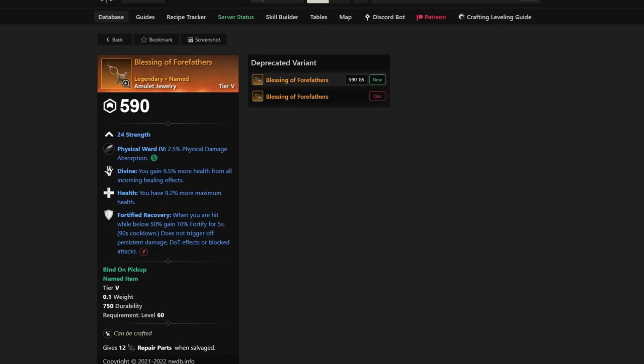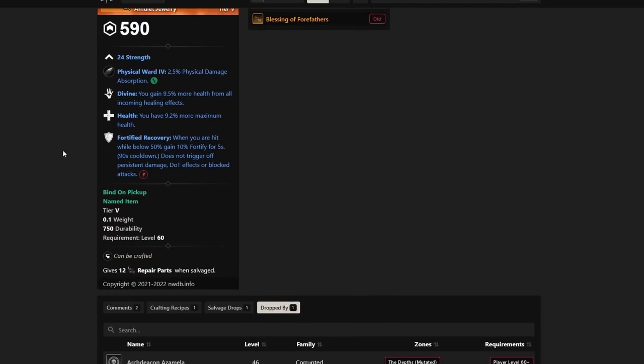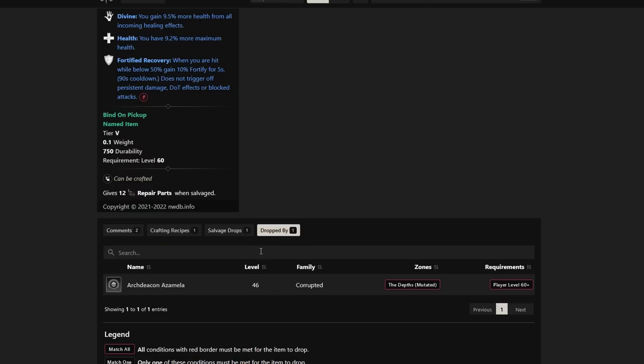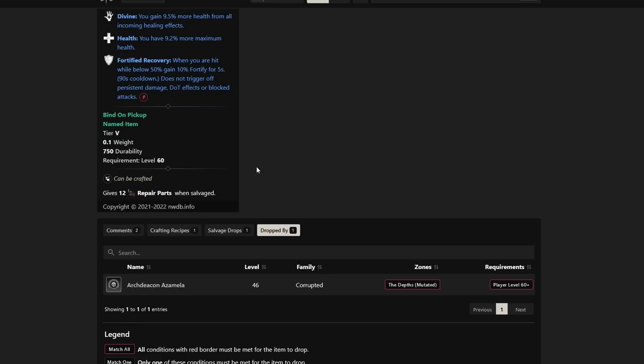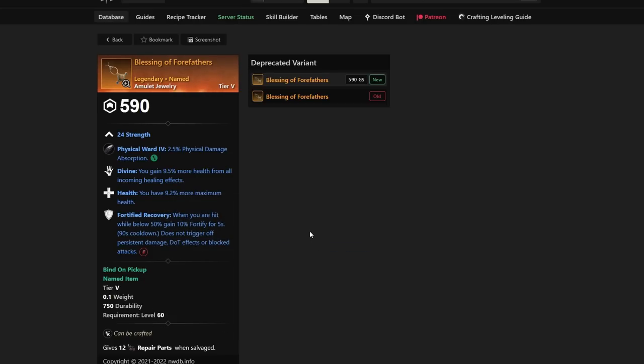Number five is Blessing of the Forefathers — a very solid, basically best-in-slot jewelry. It has Divine Health and Fortified Recovery with Strength, essentially the same as the Cortouche. What's great is it doesn't require a specific mutation level, so you can farm it at M1. It drops from a corrupted mob inside the Depths dungeon — best-in-slot for a lot of Strength Con users.